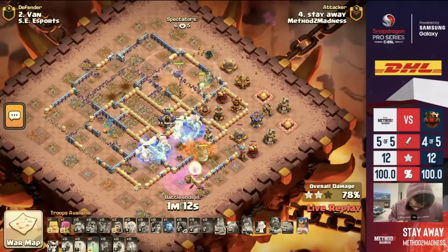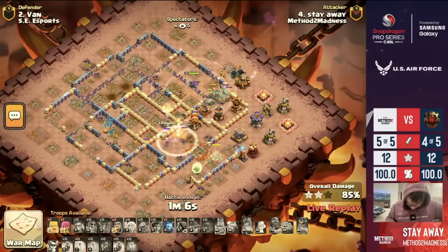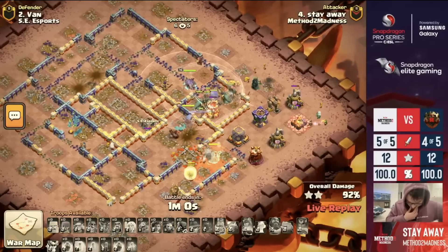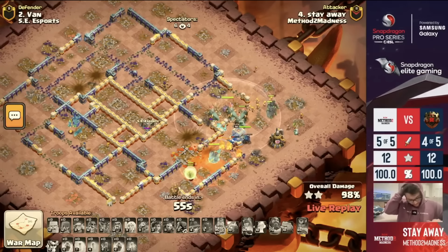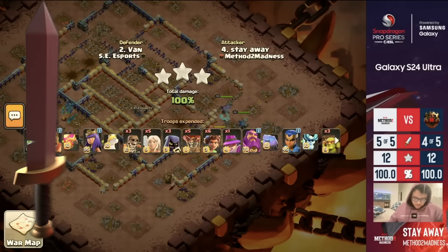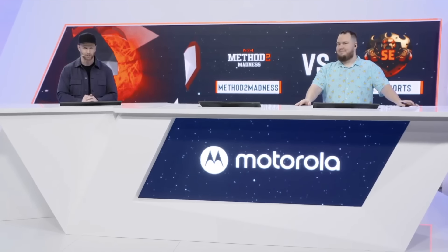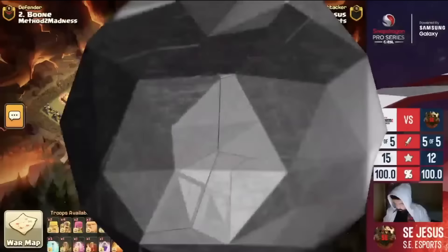Now the only question left to ask: can they find the defense to pair with it? We asked if Method to Madness can keep up with SE Esports, and they show us why they're here in the Challenge Finals. Stay Away gets the final three-star. The Queen secured the Town Hall, and it is a perfect war for Method to Madness — a little bit slower than SE Esports. But ultimately SE Esports has to get this final triple. Can they continue their undefeated record and continue to power through these perfect wars? They were 7-0, undefeated all the way through the Challenge. Even the best players in the world make mistakes every once in a while.